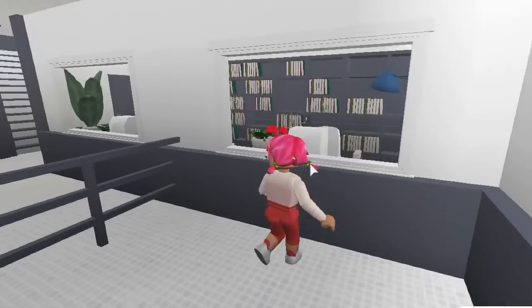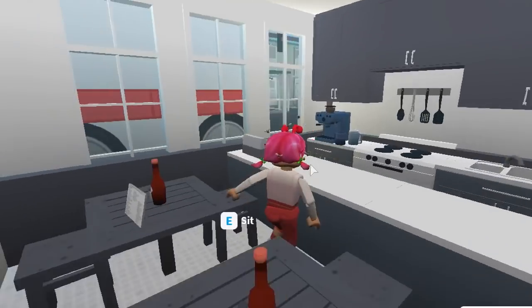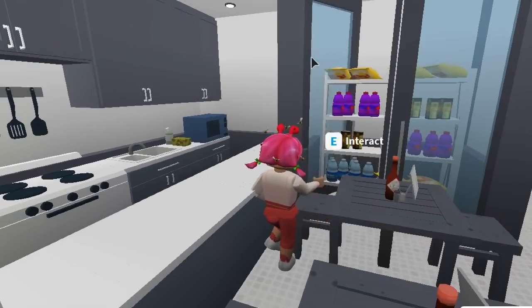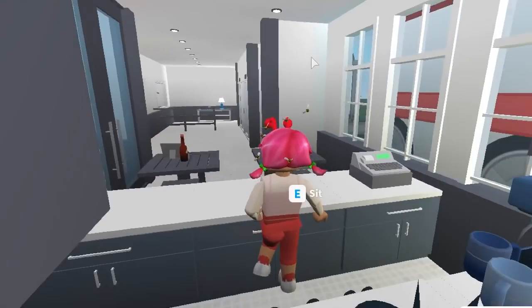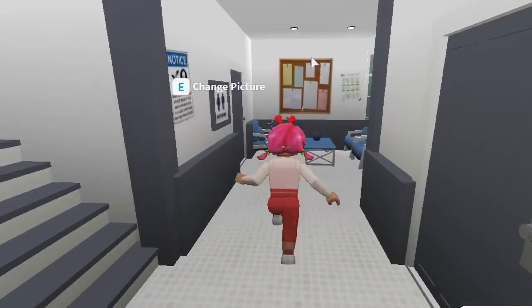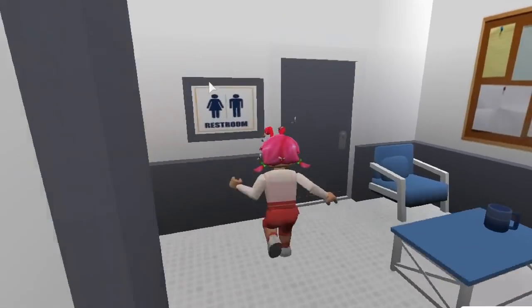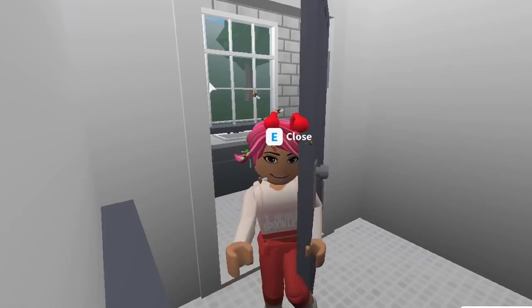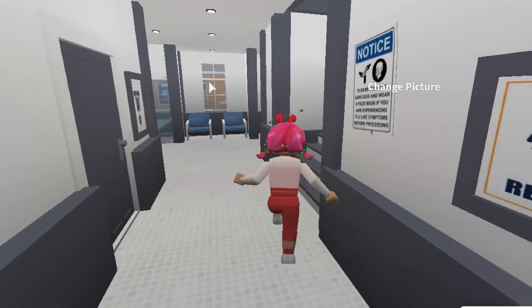Heading inside through the sliding doors, we still have the reception — I haven't changed anything there. But over here I've actually added a little canteen for the hospital. There's a nice fridge for drinks, an area behind where they cook food, and it's where you can grab something to eat if you're visiting someone in the hospital for a while. Coming down here we have the same waiting area with a telly, and I've changed the bathrooms to a single unisex bathroom downstairs instead of separate male and female.